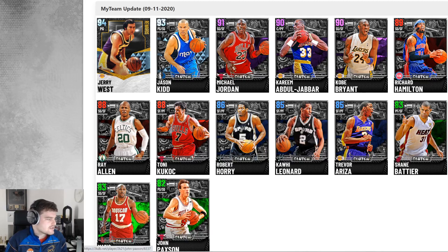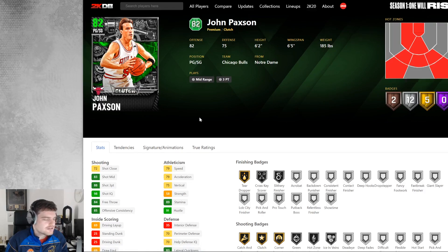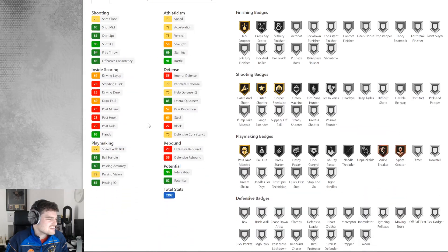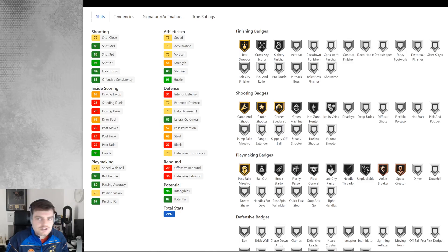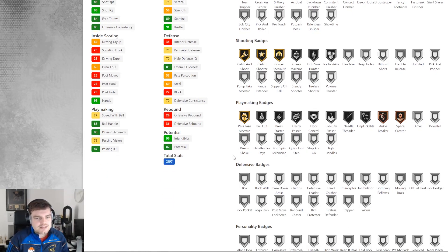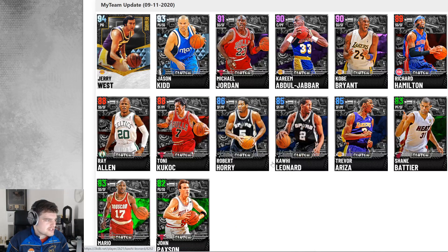We've got Jon Paxson first. Jon Paxson is an Emerald card. He's 6'2", a point guard. He's decent, but he's only got Catching Shoes gold and Corner Specialist gold. They're great badges, but his defense is very, very poor. He doesn't bring much except three-point shooting. He plays the Peja Stojakovic slash Damon Jones type role, but that's really all he does. He's not the greatest card, especially because there are a lot of really good shooters here.